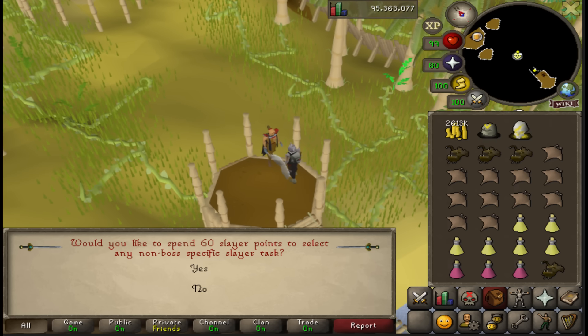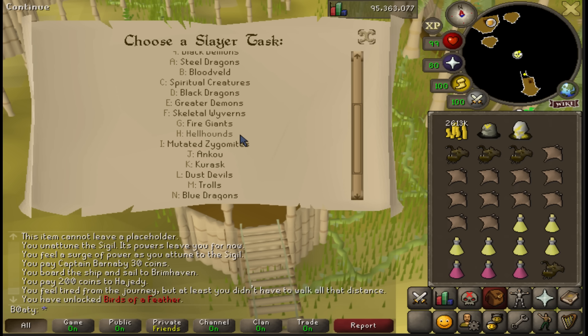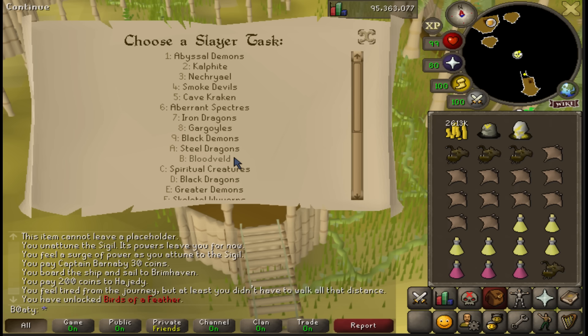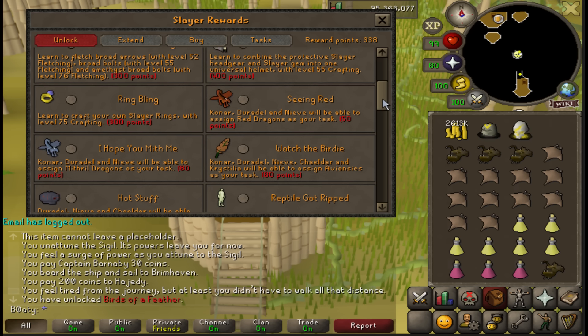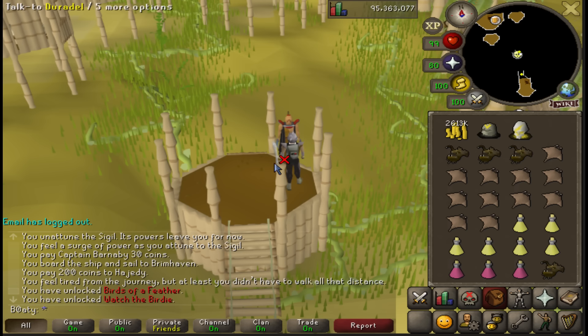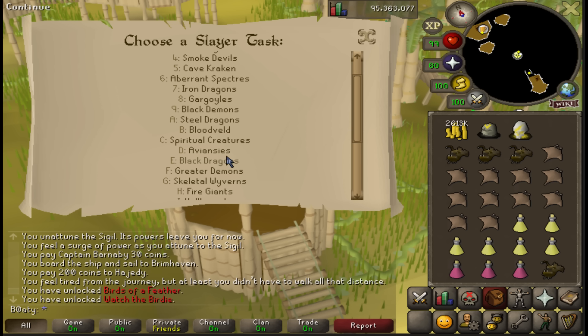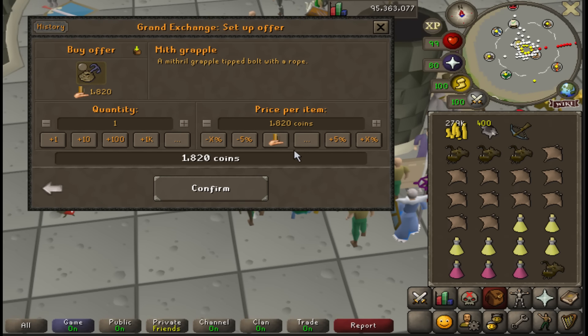I am now going to choose Aviantese as my side task. Wait - either I'm blind or Aviantese are not on this list. I haven't unlocked them yet. Got the points - unlocking now. 258 points left. Aviantese pow, 217 - that's the assignment.